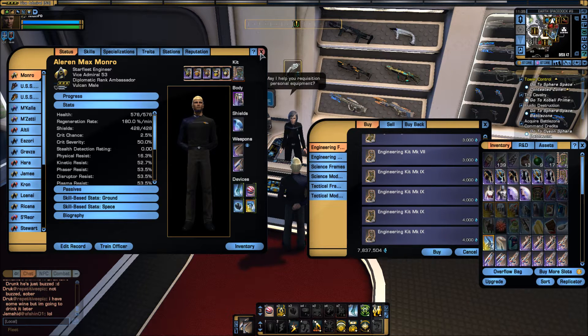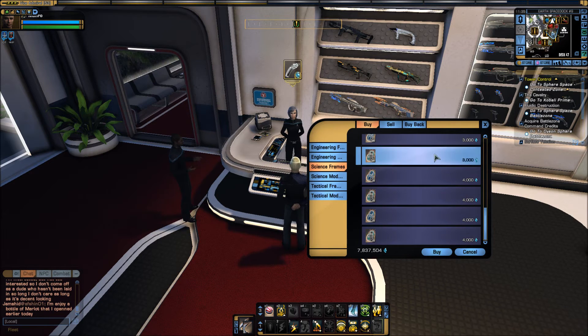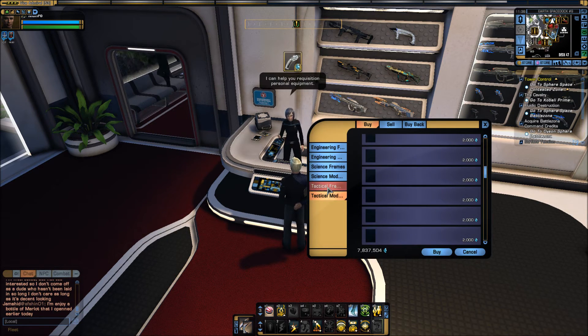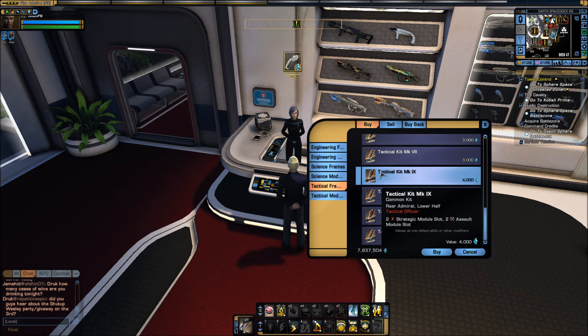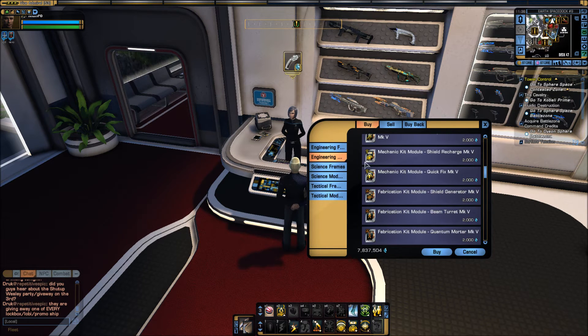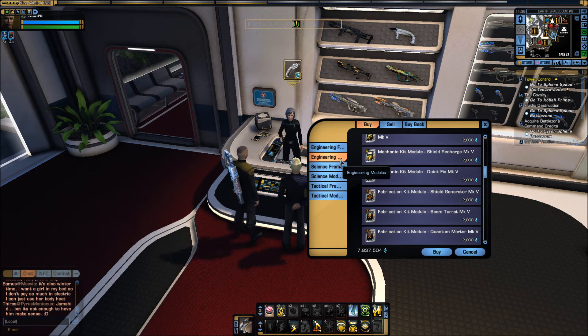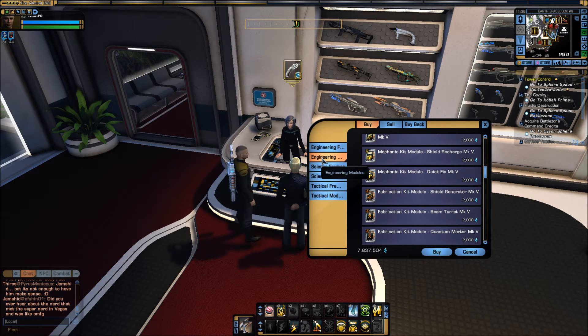I realize I have been talking mainly about engineering, but I am an engineer after all. In the case of science, you have kits that have a medic and a research slot, and for tactical you have strategic and assault slots. Each type of slot can fit a different kind of module. Because I am an engineering character, I will go with the engineering modules to show you guys. Engineering kits have fabrication slots and mechanic slots, or combo slots that can fit both.